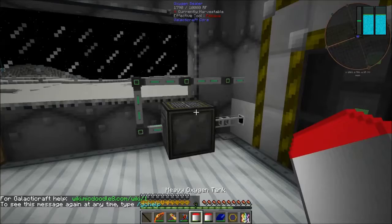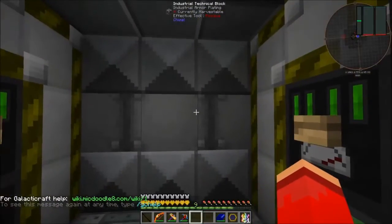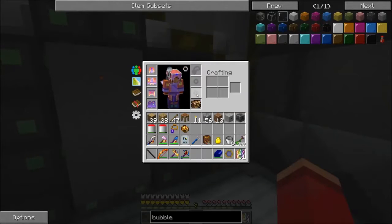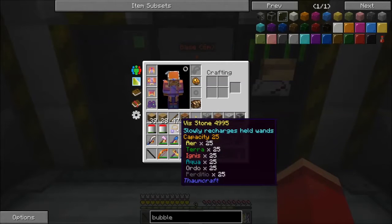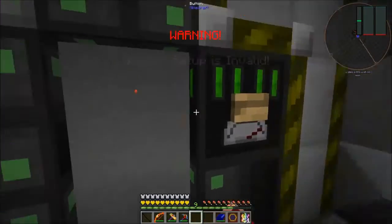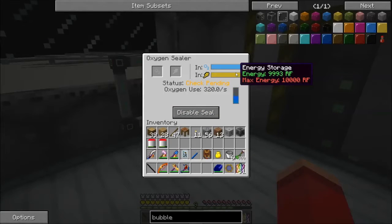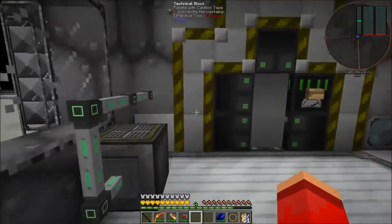I should be able to take my oxygen gear off and not suffer any suffocation when I open this door. This room should not be sealed — I should be taking suffocation damage right now. There's a brief delay before it registers. Now it's registering. And just like that — it's still sealed in the main room.